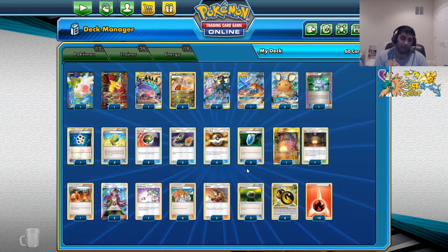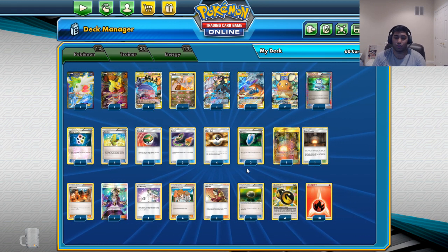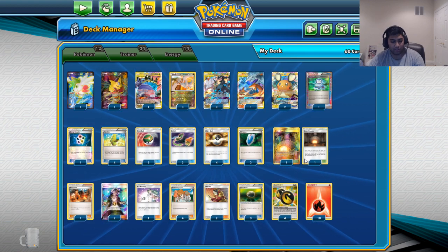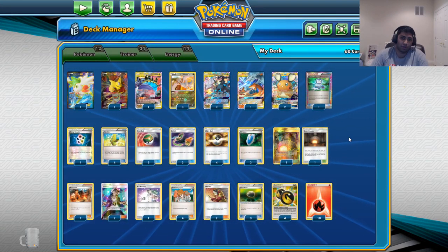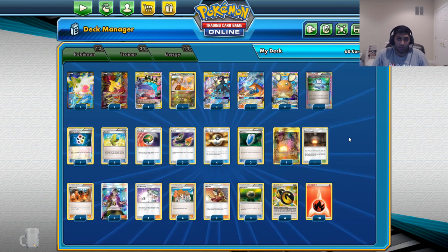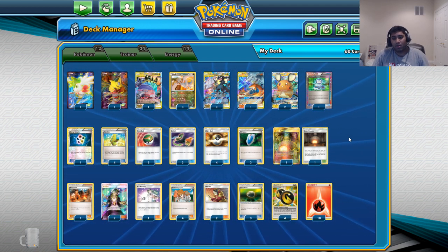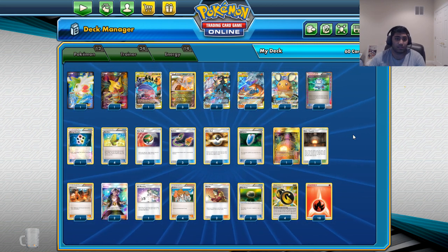Three VS Seeker — you don't really need four. Four I'd want if I had more supporters, because Egg Route is going to be pretty big, and you don't really need to use VS Seekers too often in the deck — it's just a good card. Two Giant Hearts, mostly just to counter stadiums and to help you get what you need. I tried Heat Factory for a bit — I didn't really like it because I'm already discarding so many fires, and the draw wasn't really worth getting rid of one fire since one fire meant 90 damage. Giant Hearts are mostly for Silent Lab.